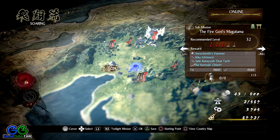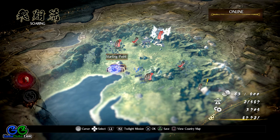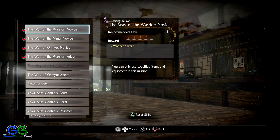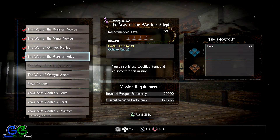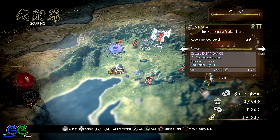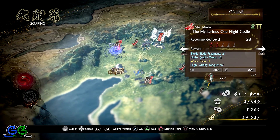Welcome back everyone. Here we are playing another training mission in Nioh 2. This time we are going to approach the Way of the Onmyo Adept mission in the dojo. It is one of the three training missions unlocked once you finish the Mysterious One Night Castle main mission.